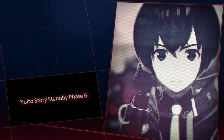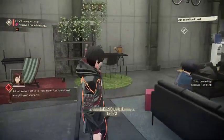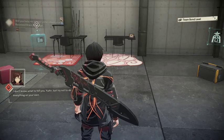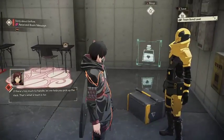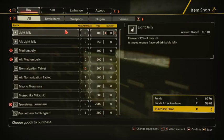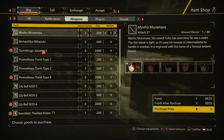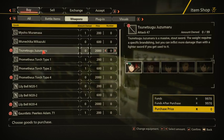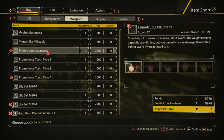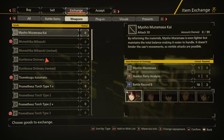Yuito's story, standby phase six. Okay, I got a bit heated there — I really do apologize everyone. Let's check the shop. New products. Buy weapons — I can't even try to pronounce these weapon names at this point. Is that the same one? I can either buy it or exchange for it — I think I'd rather exchange. It gives me three extra attack.